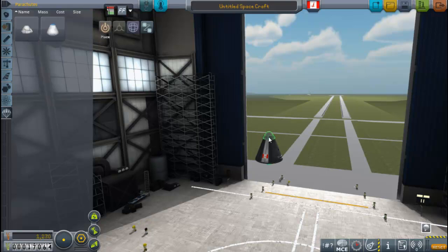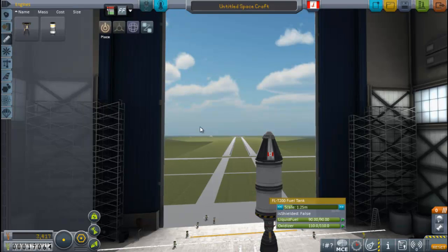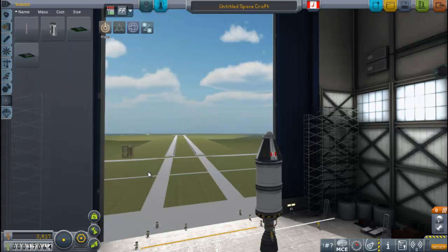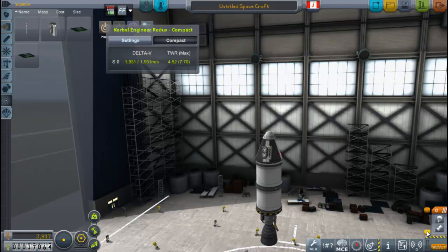We'll build ourselves a ship — this will be a very, very basic ship. We're going to need a parachute, some fuel tanks, and I'm going to go with the liquid fuel engine. I want to pause on what we've got going on here under the science part. We have these Kerbal Engineer parts, and there's a variety of them. I like this one that kind of looks like a tape recorder, and what this adds is some in-flight data.